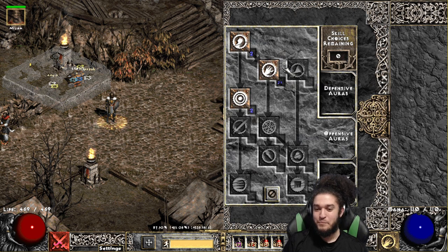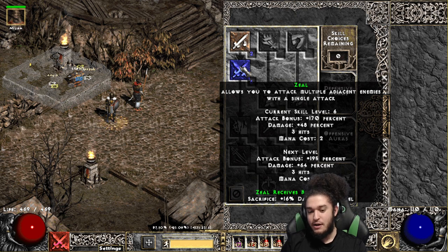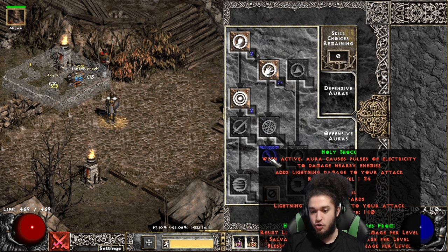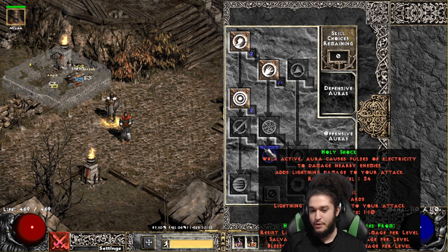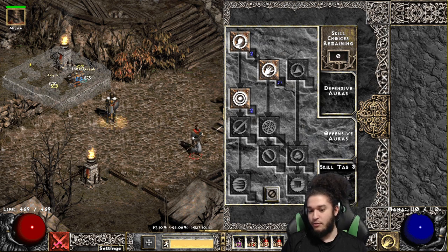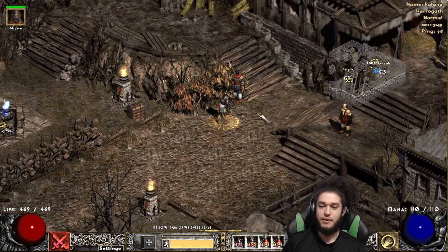TLDR: Holy Fire gives us a ton of flat fire damage. We scale the flat fire with Zeal, which has very fast attack speed, and we use that to do damage. When we get into the next difficulty, I'm most likely going to drop Holy Fire and go into Holy Shock, because I'd imagine it gives a lot more damage. It's basically Holy Fire, Holy Freeze, and then Holy Shock — we'll figure out where to go from there as we go.